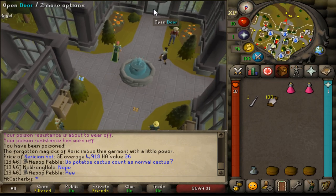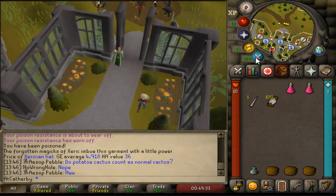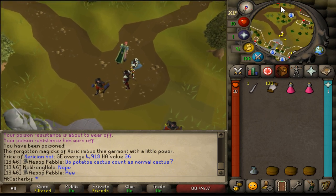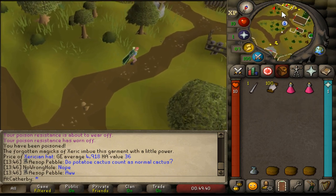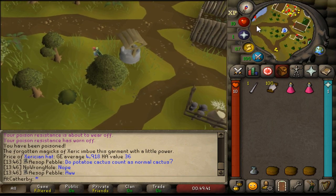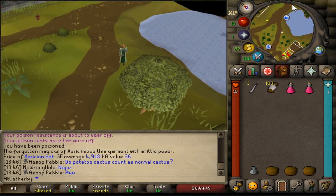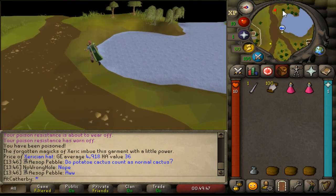A good starting point is at the farming guild — I have the cape so I can just teleport there. Probably bring about two super antis, or you can just bring normal antis, and a couple pieces of food is a good idea in case you are hit, because you will occasionally get into combat.